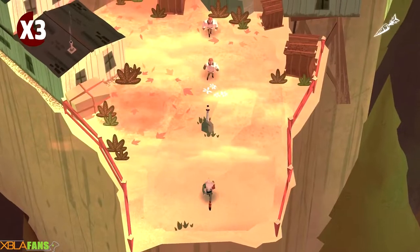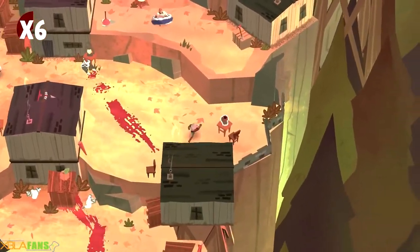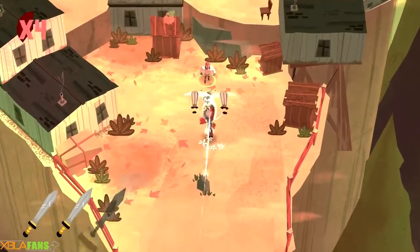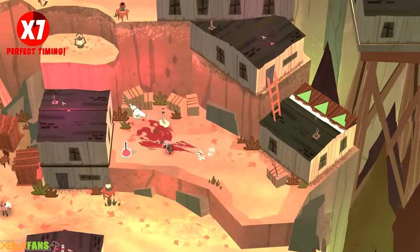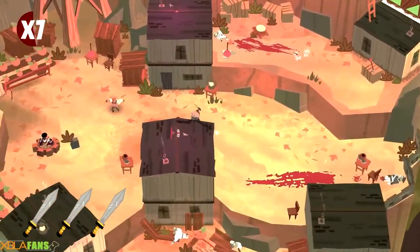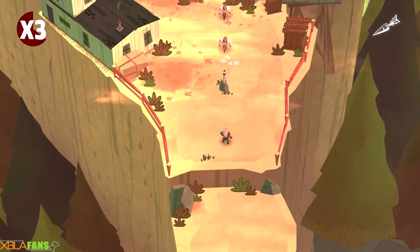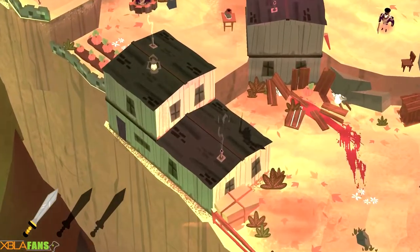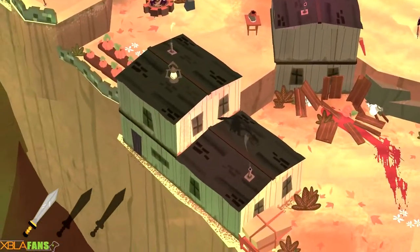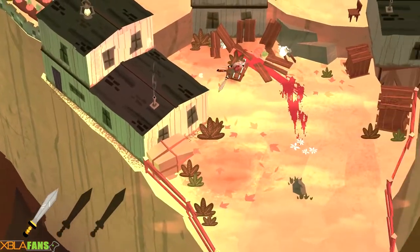Oh — double weapons! I got distracted because I've never seen double weapons before. This is still the second area. I'll throw this boot at you. That's another issue I've had in these kinds of areas — an enemy will run to catch you and they can kind of be behind something and I just didn't see them.